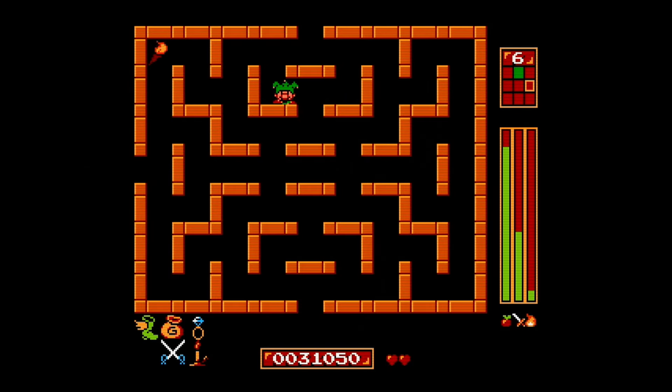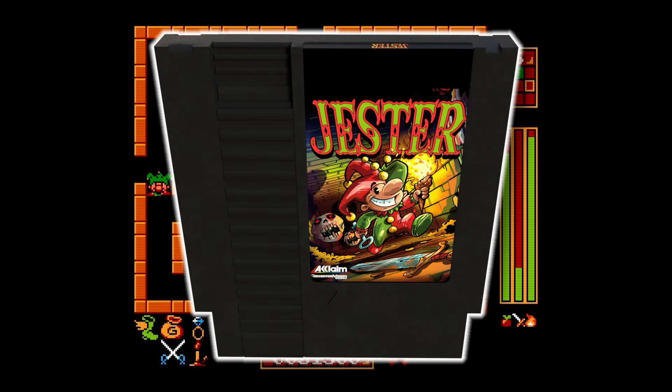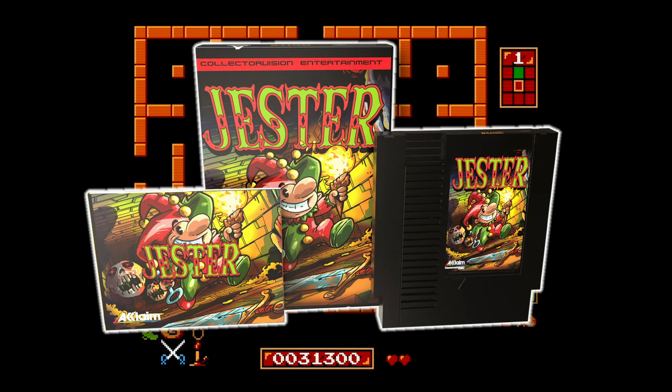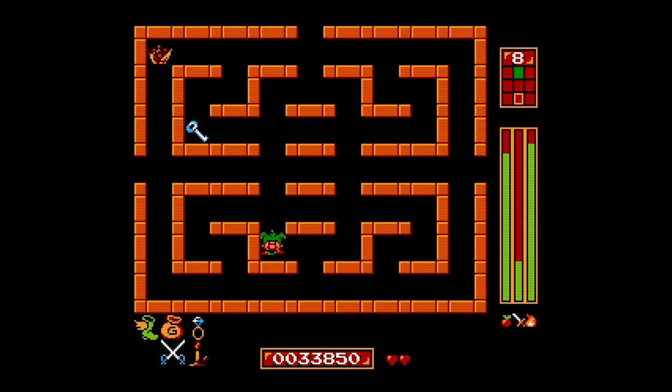There are several different options here for physical releases for Jester. You can get the NES cartridge only, which is $49.99. There is a complete in-box copy as well — it's got a classic late NES release look with that red stripe at the top, and it comes with a box, a manual, and the cartridge. That's $59.99. And then there's the limited edition cartridge, which is just ridiculous — it looks like Jester's head, like the character art. It's sculpted. It's absolutely amazing. That one is $150.